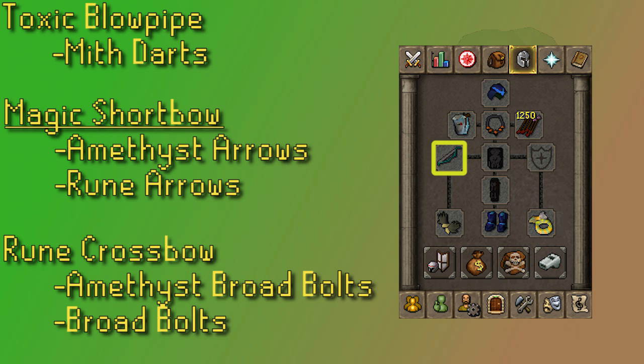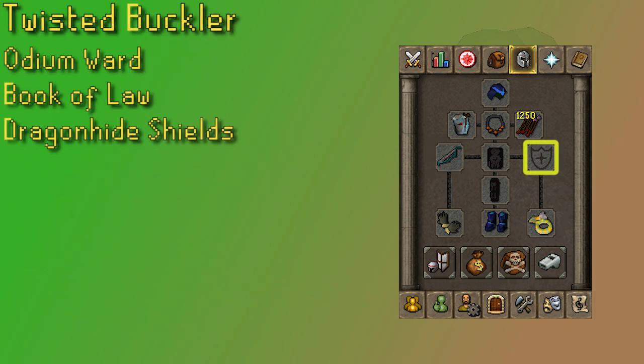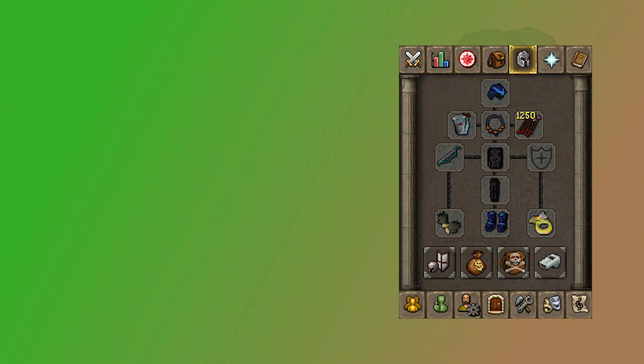You could eventually do Mithril Bolts, which are weaker than Broad Bolts, but at least they're not as expensive as Addy Bolts. The shield slot is only going to matter if you're bringing a one-handed range weapon like the Crossbow option, so you're likely not bringing one, but if you are, the Twisted Buckler is the best range shield. After that, I would go with an Odium Ward, then a Book of Law, and any further down I'd start using the Dragonhide Shields.